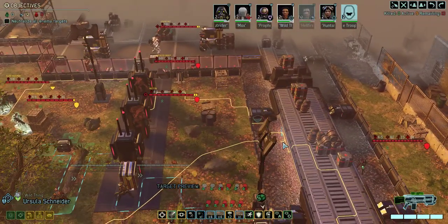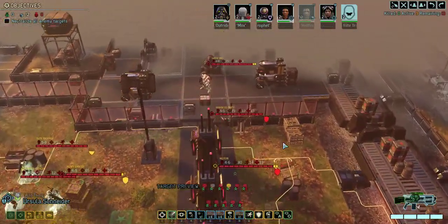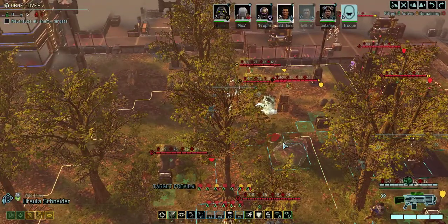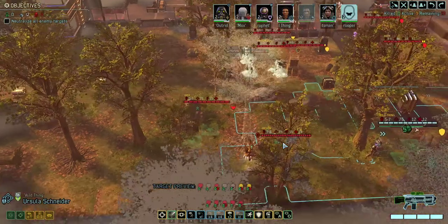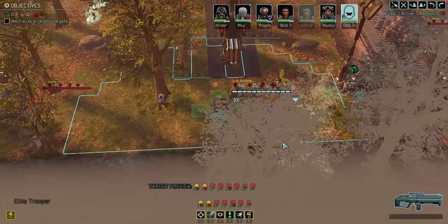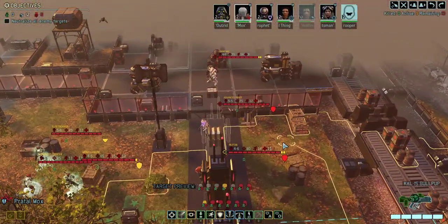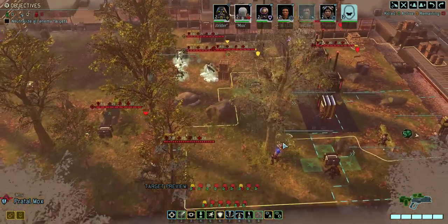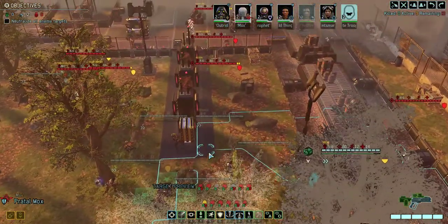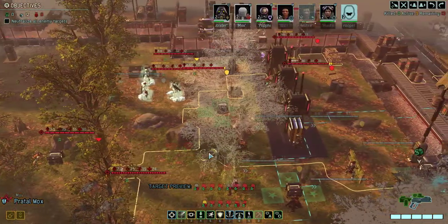The Specter has an ability that it'll use that isn't an immediate threat. The priest will probably not do anything super threatening — he might mind control somebody, but I'll probably have a teamwork buddy ready to negate that. Or he might use stasis, which would be kind of annoying. The priest is probably threat number three. The Archon is going to fire a bunch of explosives that aren't going to do anything the turn they come out.